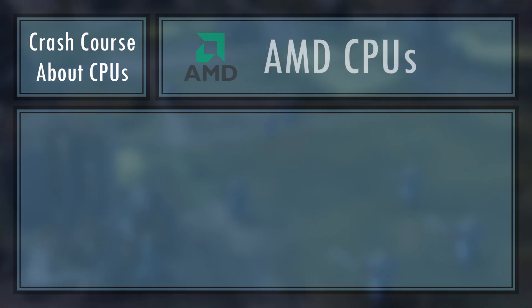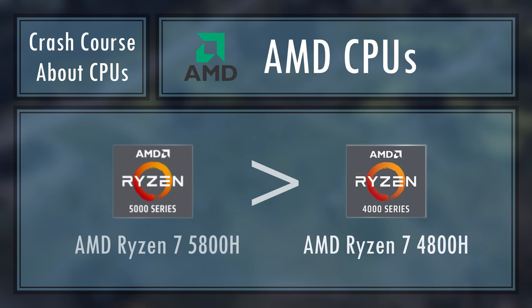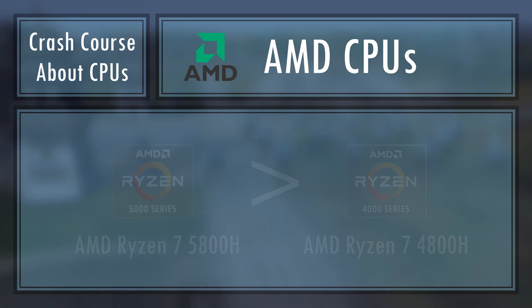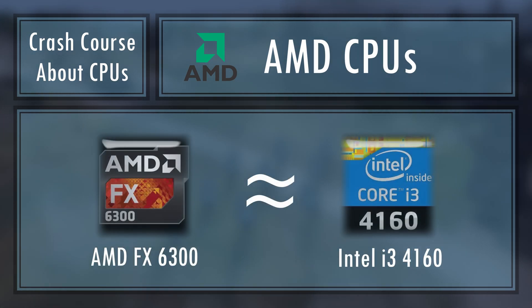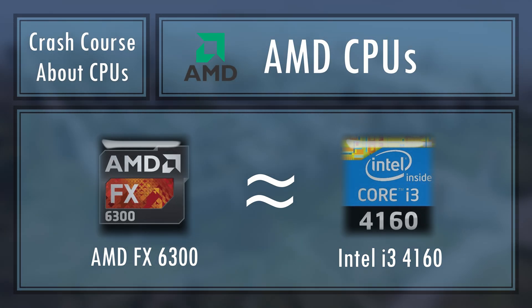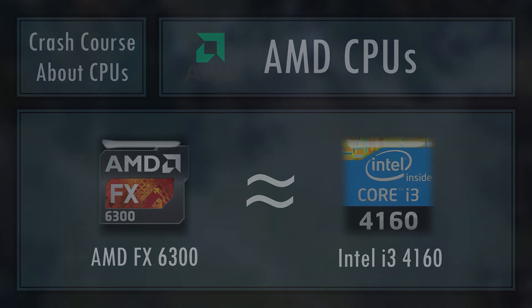AMD CPUs typically follow the same pattern with generations — the higher the first number, the newer it is. If you're team AMD and own a Ryzen CPU, you're more than good to go. If you have an older AMD CPU, try to Google their Intel counterparts and you'll be able to follow along with this video.